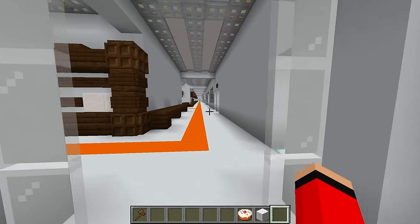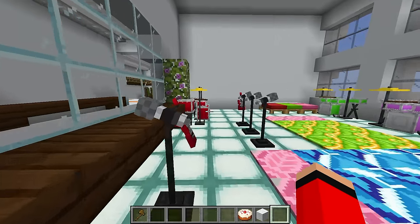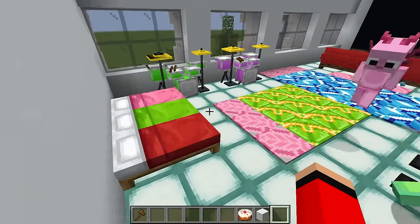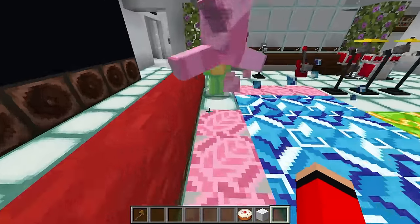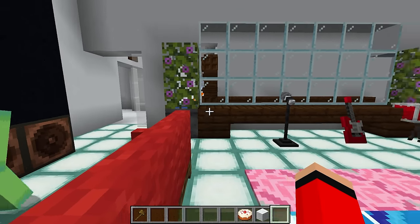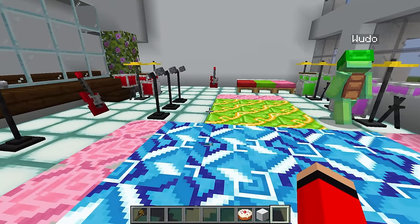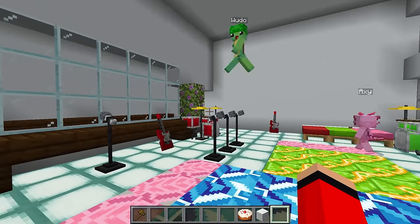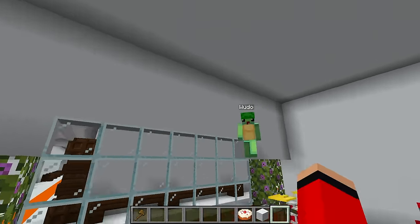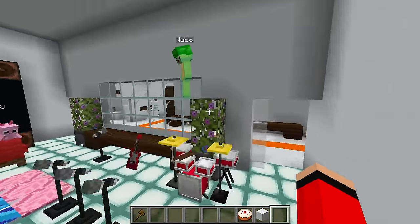I had to individually place all these cakes and eat them a little bit to make it seem like they were being worked on. You weren't supposed to eat the cakes, Wudo! This next room is going to make it clear that I built this school — look at this bedroom! What other school that anyone could cheat in would have a bedroom? Schools don't usually have bedrooms — this is kind of weird. But isn't our school so fun that you'd want to live here? Exactly — the fact that we added this means we built it!